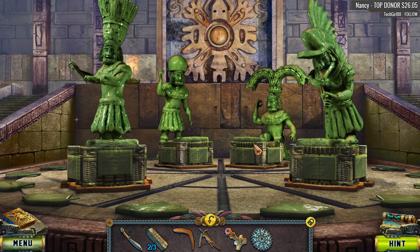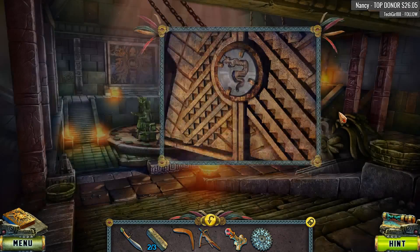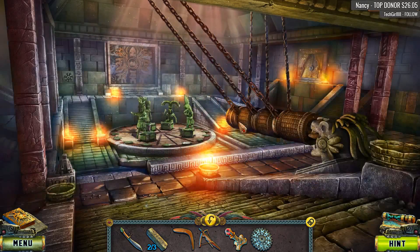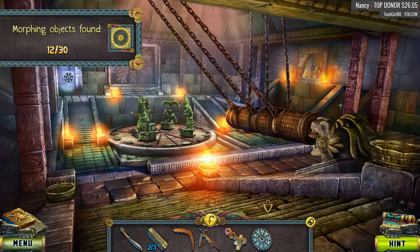This statue's come alive — that's cool. Very nice, very shiny green. The snake-shaped hollow! I think a cache is hidden behind this wall; I must find a way to open it. There's our collectible we needed. We should still have a morphing object in here somewhere. Found it.